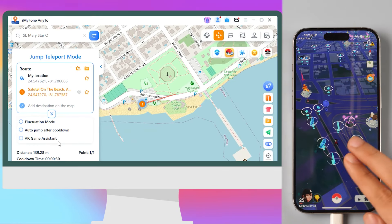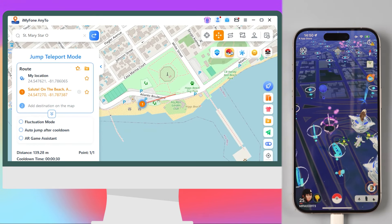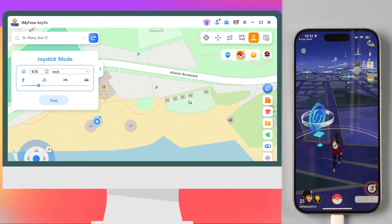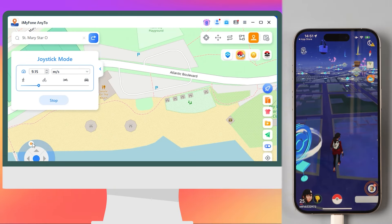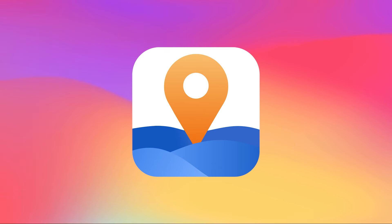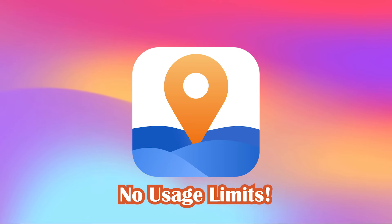There's also an incredible feature: jump teleport mode. You can select your destination directly on the map and get there in no time. For Pokemon Go, we highly recommend using joystick mode for an immersive experience in discovering and catching Pokemon. How amazing is that? Anyto is a perfect substitute for remote raid passes with no limits on usage. Don't miss out — click the link in the comments to download and try it for free.